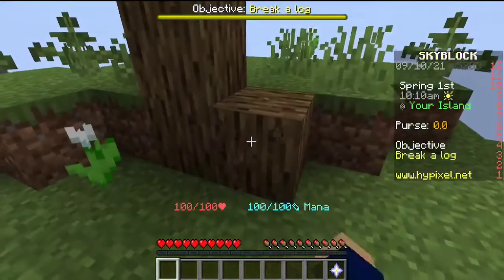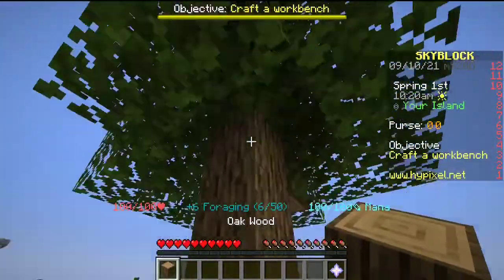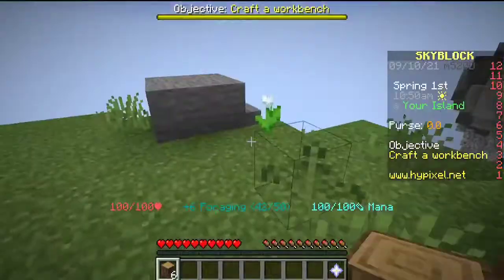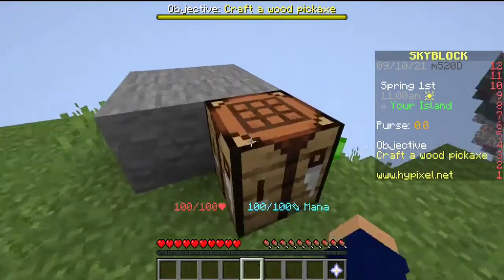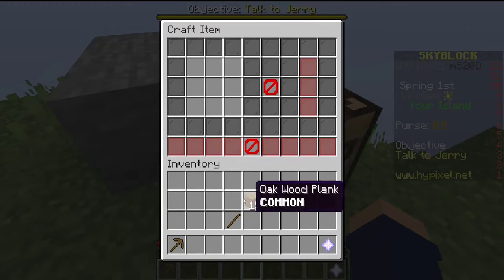We're now in the middle of nowhere and as always, start by punching some wood to make progress. Now we go to our workbench, chuck it down, make wooden planks, some sticks, more wooden planks — making a pickaxe. There we go, now we have a pickaxe.